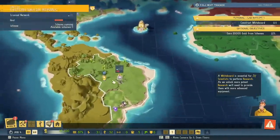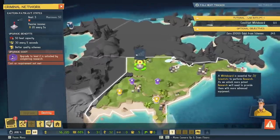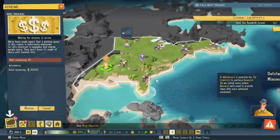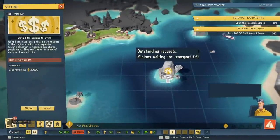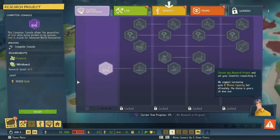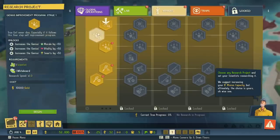Any other optional options? What's going on in the U.S.? Oh, some more bank robberies — 10,000, 20,000. Launch scheme. New main objective available. Open the research screen and take a look at all the diabolical opportunities. Choose any research project and set your scientists researching it. We suggest increasing your minion capacity, but ultimately, the choice is yours.